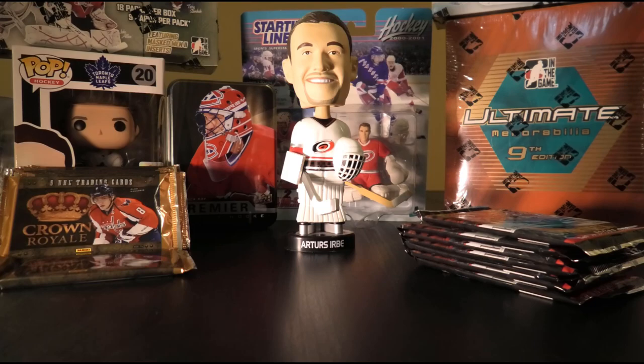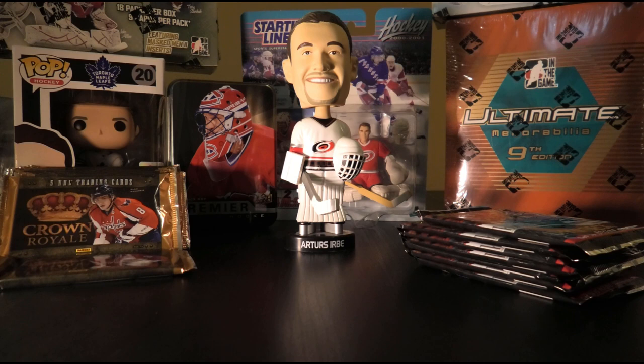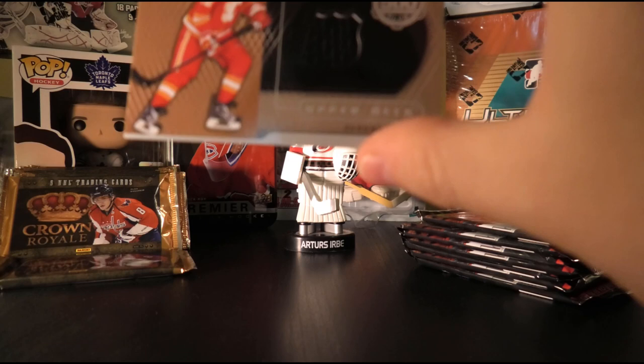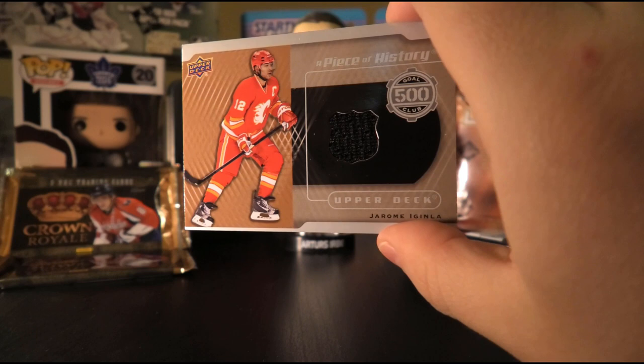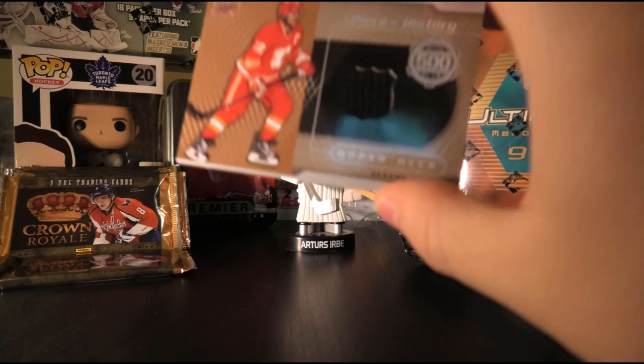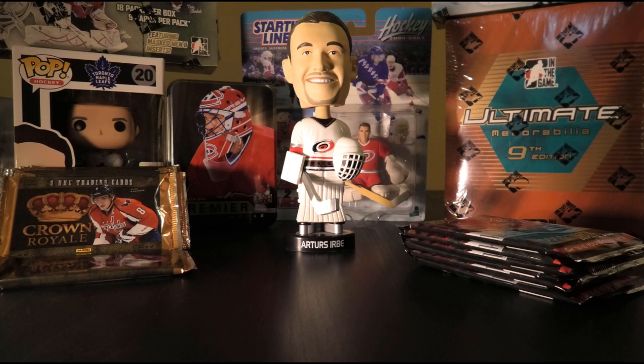Eighth pack: Torrey Krug, Matt Carle, Zach Kassian, Mike Richards, Yamir Jagr, and then a different type of card — an Upper Deck Piece of History 500 Goal Club jersey of Jarome Iginla! The odds on this one: 1 in 3,456 packs, and we got one in 15 loose packs. It's not perfect condition, a little bit of a ding in the corner, but I'll take it — it's not an easy hit. Urbe approves. It's a tough hit, a good player. Especially for loose packs, I'd be happy to get that jersey out of a box, much less a little loose pack.